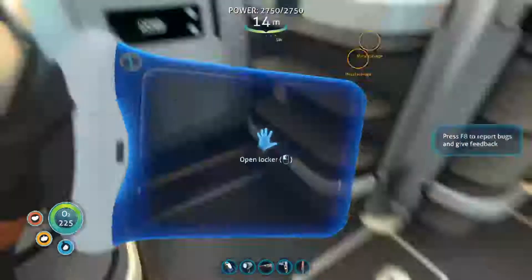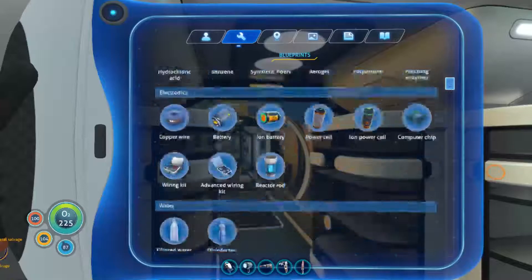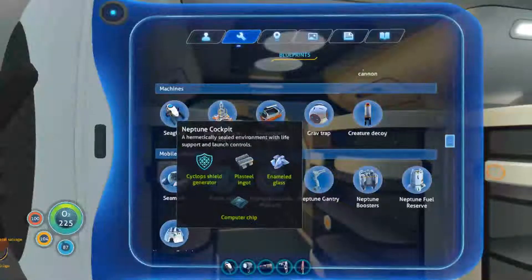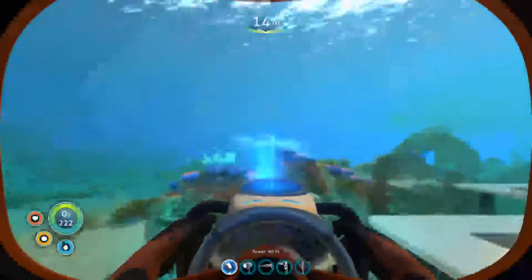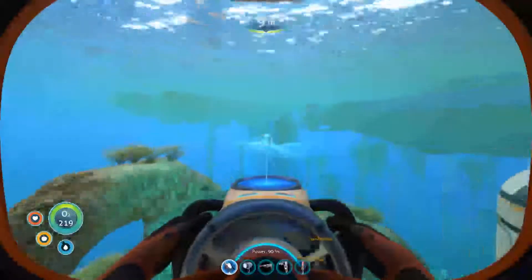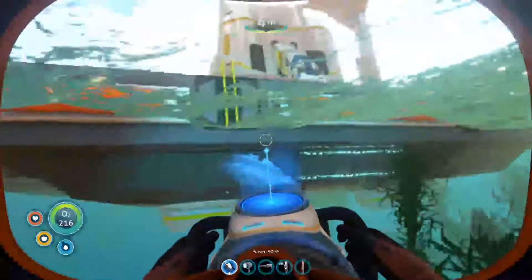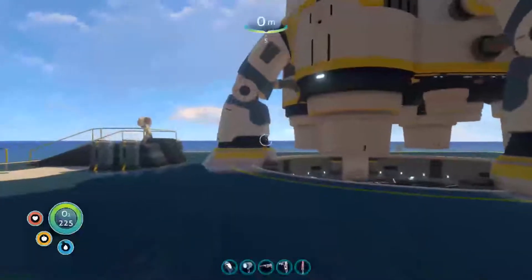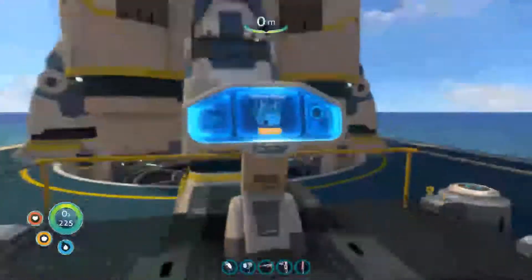Do I have everything in my inventory? I think I may have everything. Let's check the blueprint. And there it is - I've got it all. So this cockpit, I think it is, should be the last bit. In which case, I think there's an opportunity to leave a time capsule or something. And then it heads out.